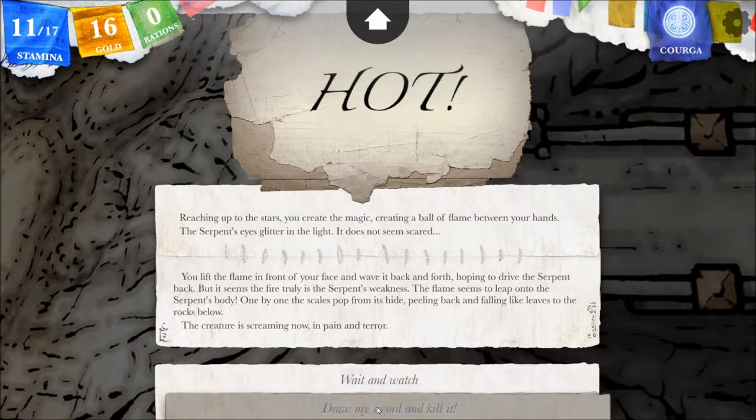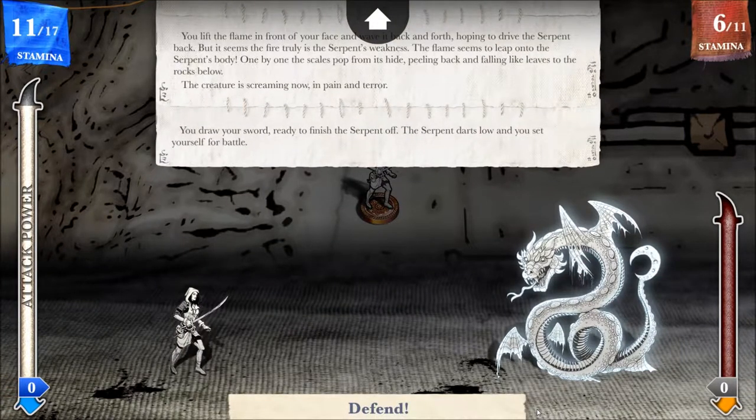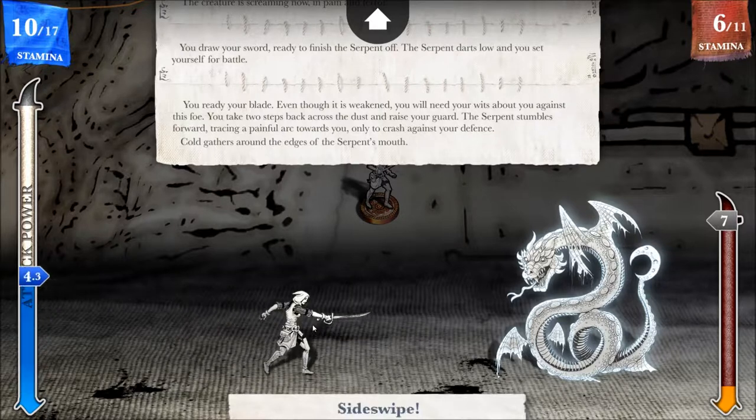I'm not going to allow it to recover. Let's draw a sword and kill it. It is damaged — it's got only six points. You draw your sword ready to finish the serpent off. The serpent darts low and you set yourself for battle. I'm going to start off defending — I think that was wise. You ready your blade. Even though it is weakened, you'll need your wits about you. You take two steps back and raise your guard. The serpent stumbles forward, tracing a painful arc towards you, only to crash against your defense. Cold gathers around the edges of the serpent's mouth.